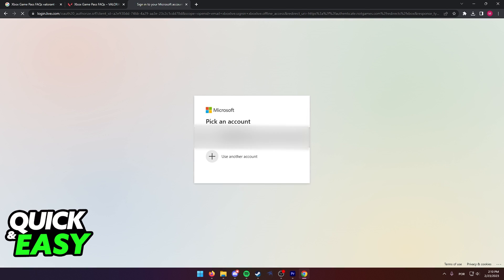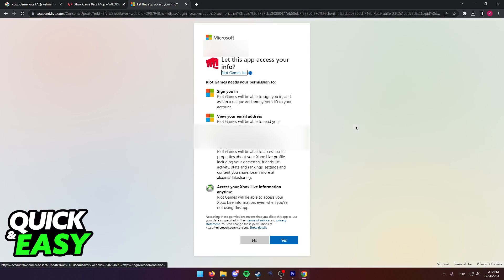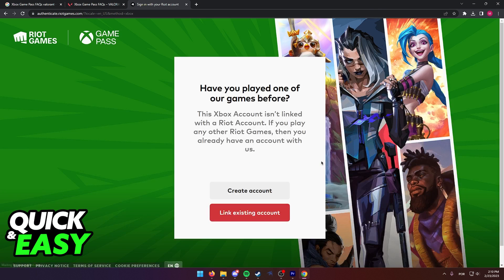You will be redirected to the Microsoft website, where you can pick your Microsoft account, and in here you will have to give access to Riot Games Inc. to access your account. Simply select yes, and after you do, you will be redirected once again and both accounts will be connected.